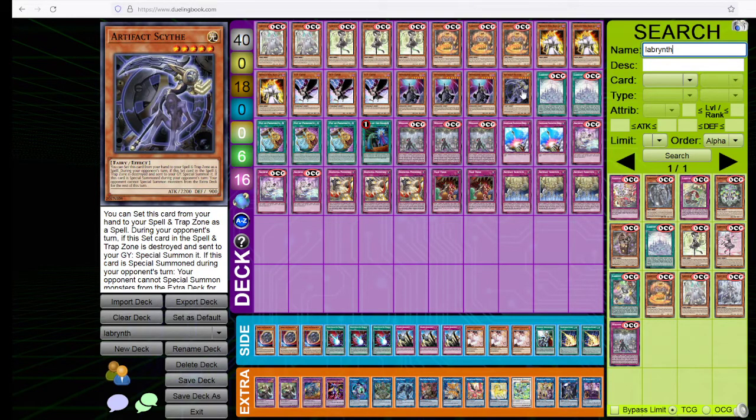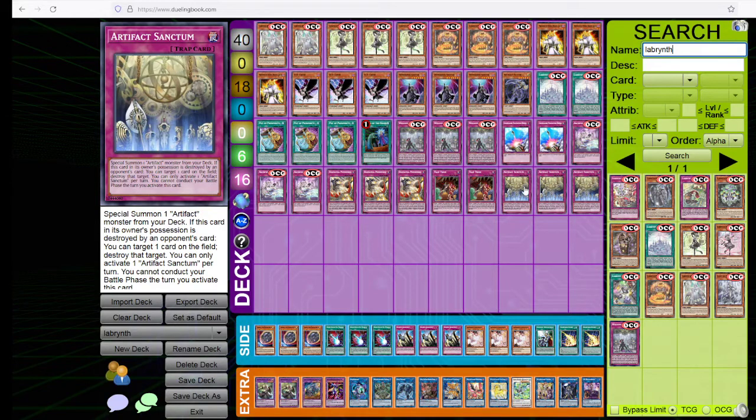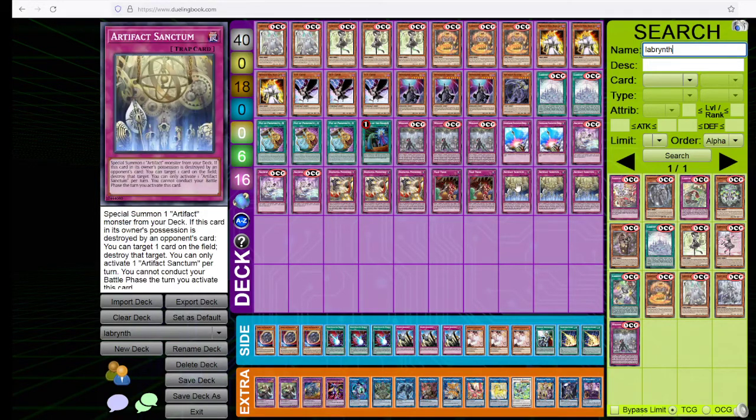We're playing a copy of Artifact Scythe. One thing I've learned from facing a lot of Ishizu Tier Elements and Sprights here in Japan is our trap cards are just not trading well enough. Even D.D. Barrier is too slow and not effective enough, because Sprights and Tier Elements are playing on our turn, and D.D. Barrier is only good for a turn — it's just not fast enough. I think just stopping all the extra deck is what we have to be doing here in the Labyrinth deck. So we're playing an artifact package.